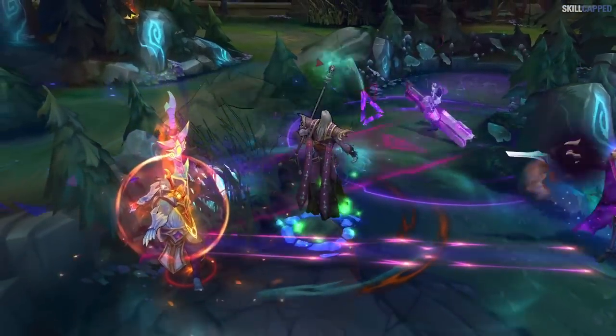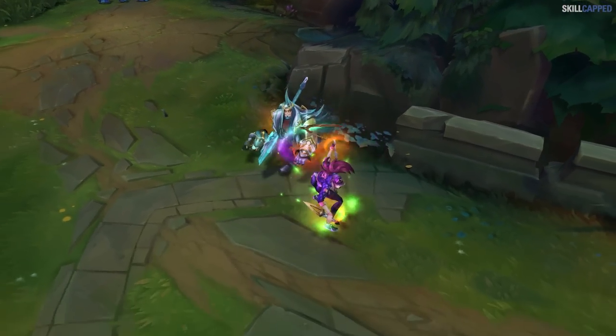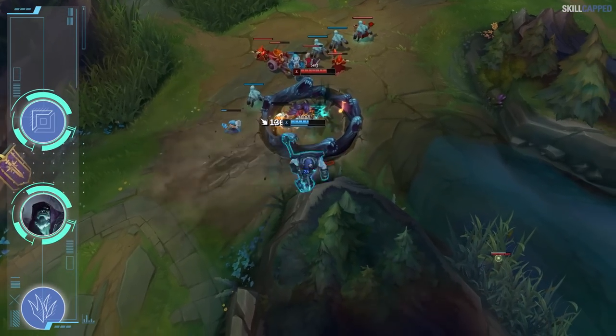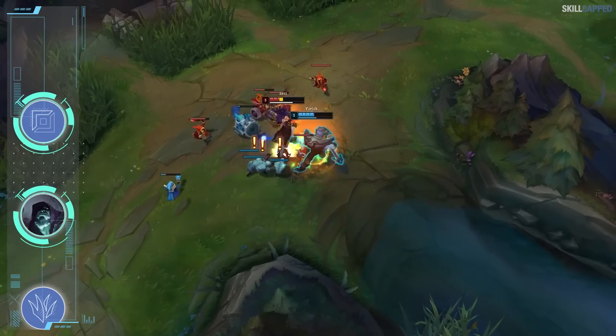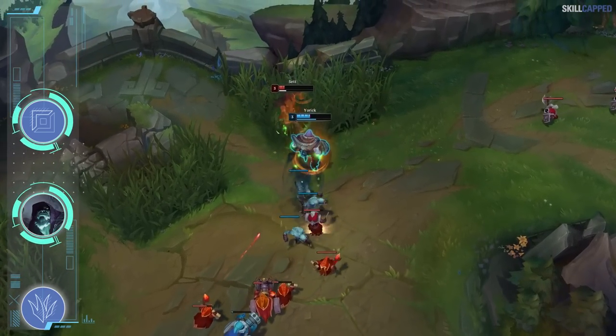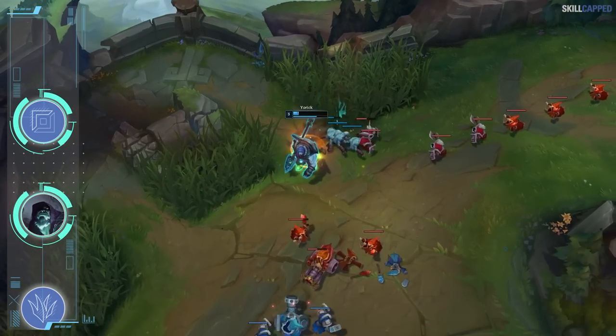We're gonna start off with the lower elos and make our way up the ranks, so iron and bronze will be up first. For top lane, Yorick is a really great option for a few different reasons. Game knowledge is going to be heavily lacking in iron and bronze and Yorick is one of the best champions to exploit this. With ultimate available, you have one of the best and easiest to execute split pushes for any champion. The enemy team will be looking at their mini maps way less often, leading to you taking down their base without them even noticing.